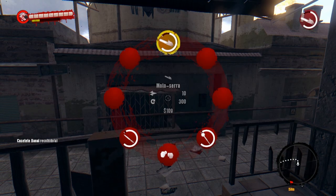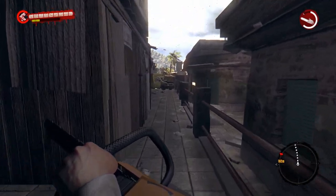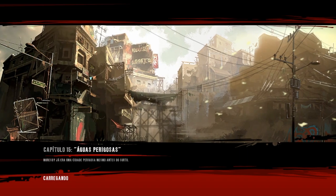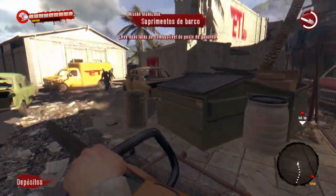Após vocês terem pego as 4 armas, as 4 caixas de armas, é só pausarem o jogo e saírem na partida de vocês. Aqui no menu principal, é só confirmar e continuar para retornar para a partida de vocês. Vou aparecer no mesmo lugar que apareci antes, e agora é só lutear tudo de novo — é o que eu vou fazer agora.